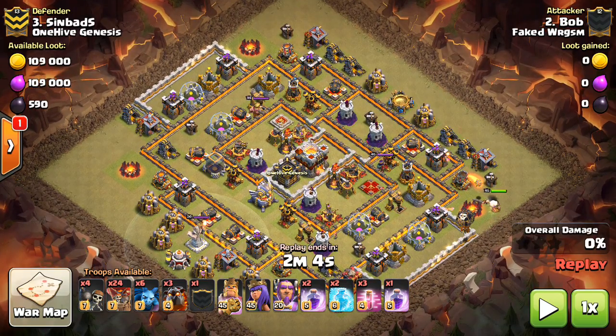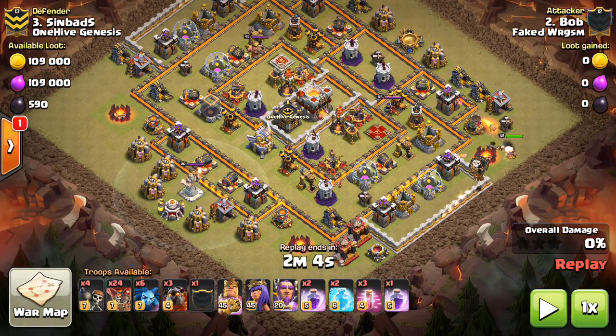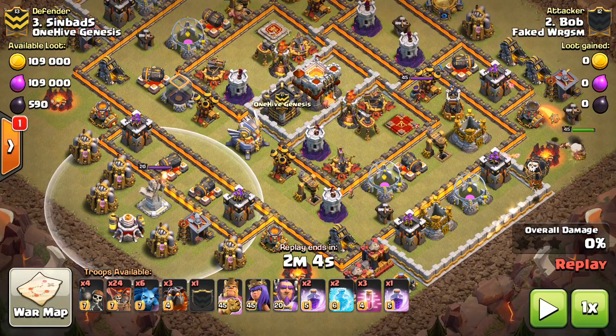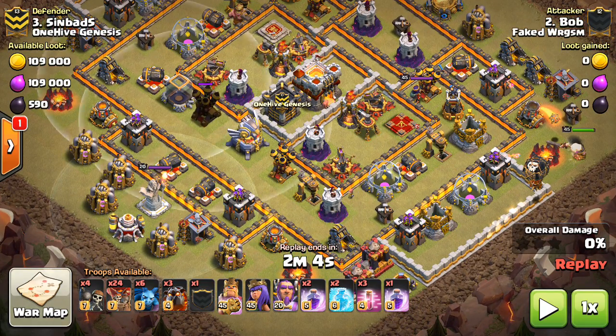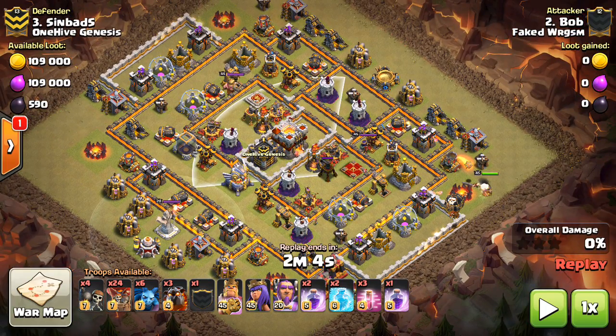Basically, the overall attack is just exploiting how this base has the four air defenses in central locations, tanking the wizard towers, pretty good pathing throughout the base. Once you get past this first layer, you've got a nice little wall of defenses for the loons to get to, a good freeze value on the infernos, wizard towers, air sweepers. This base is crushed. Let's take a look at the attack.